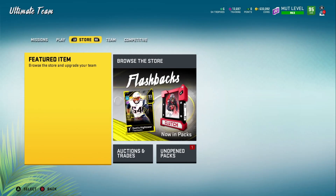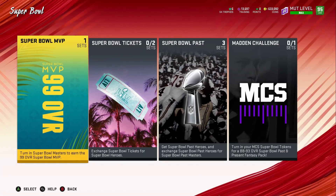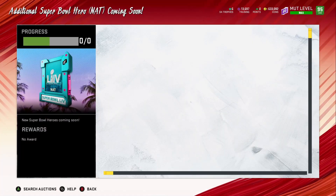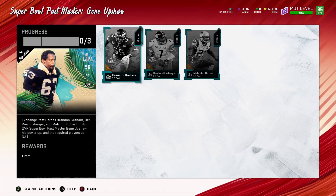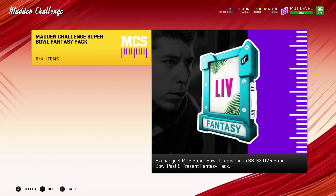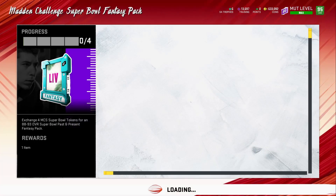I'm just logging in and showing you exactly what you would see. The Super Bowl tickets show zero out of zero, so I don't know why they're not updating. It seems like at this time you're going to have to buy these cards because you can't use the Super Bowl tickets for the new set. So yeah — this exchange is for Super Bowl tokens for an 88 to 93 overall Super Bowl Past and Present Fantasy Pack. I mean, it's free, right?